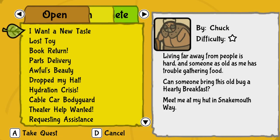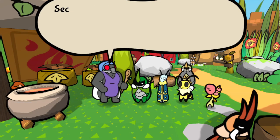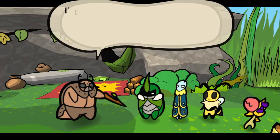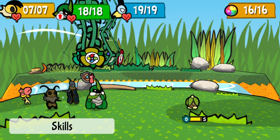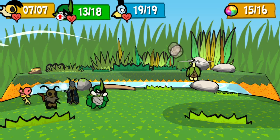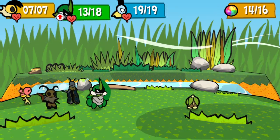Chuck's quest, I Want a New Taste, comes up afterwards and is a really easy quest to complete. Take a mushroom and a fin egg to Chuck and you'll get the item he wants, a hearty breakfast. Feed it to him and he'll give you your medal, Mighty Pebble, enabling the Pebble Toss skill for Kabbu to use when equipped. It's an okay enough move that only costs 1 TP, and it gives Kabbu a means of attacking airborne foes long before he learns Understrike in Chapter 4. Nothing special though, but it is an option.